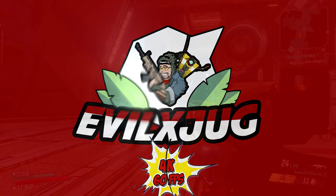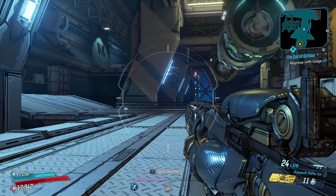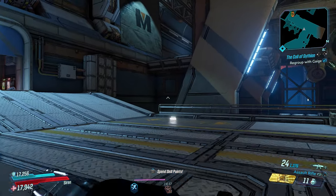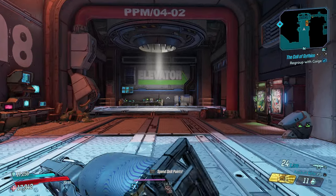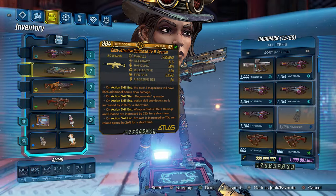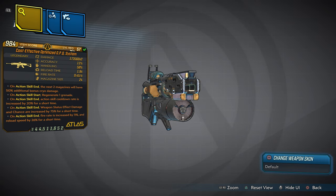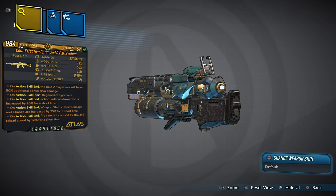What's happening YouTube, Jugger here. Welcome back to another Borderlands 3 custom modded item weapon showcase, number five. This is a brand new assault rifle that I made for you and it is called the Cost Effective Optimized OPQ System. My favorite parts of this design are the sights, the barrel, and the